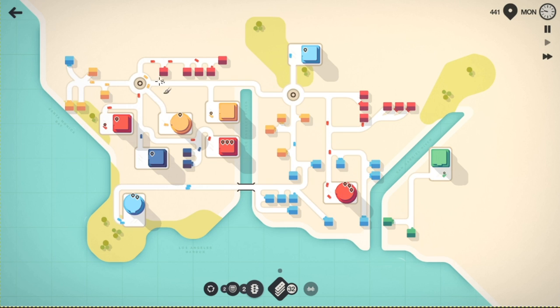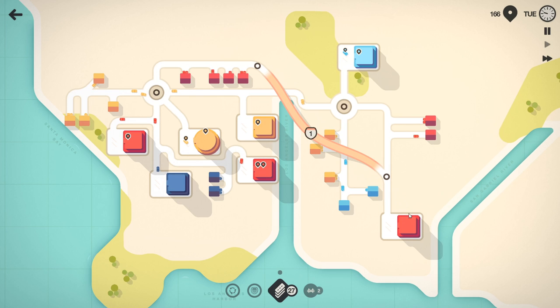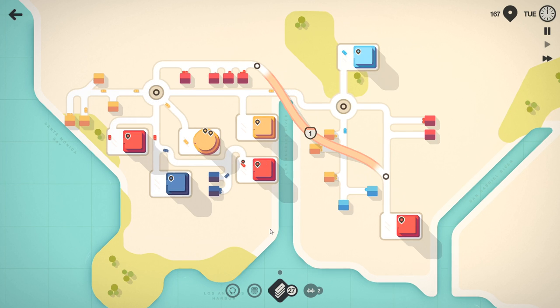Now, what you can do and what you typically do is: you see you have a lot of red houses here, you have a workplace here, so you might think to create a motorway like this, just to make it easier. Well, that's actually not necessarily a good idea. Let me explain.